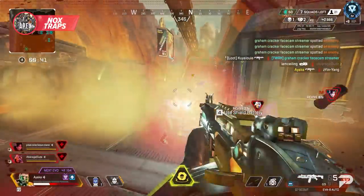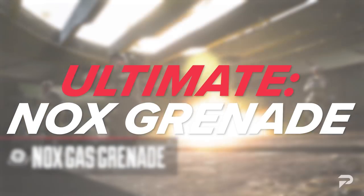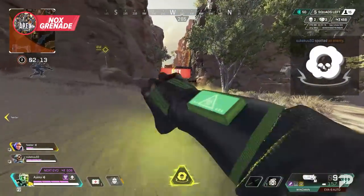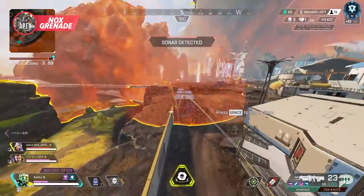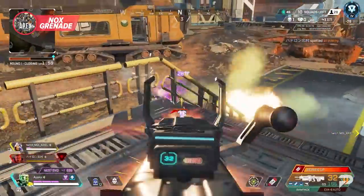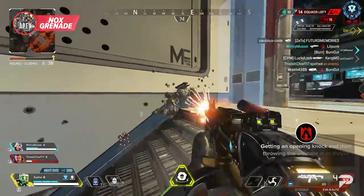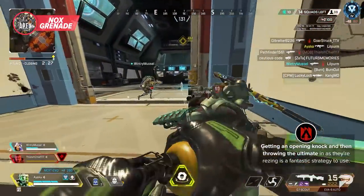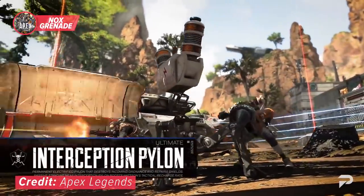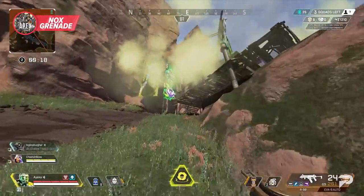Up next is the ability that lets Caustic shift from defensive turtle to aggressive skunk - his ultimate. The Nox Grenade sits in the back of your mind every time you fight a Caustic, wondering when he's going to throw it. This ultimate is a grenade tossed much like Gibraltar's Defensive Bombardment - the effect is essentially a giant Nox Trap, with everything the same except a larger area of effect. When the grenade hits the ground, the gas fills the surrounding area almost instantly. The cooldown is three minutes long, so use it wisely - getting an opening knock and throwing the ult in as they're rezzing is a fantastic strategy.